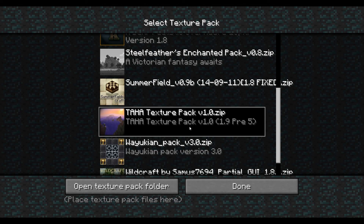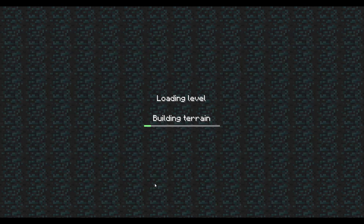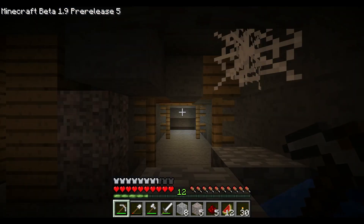Today we're going to be using the Taha Texture Pack version 1.0 for 1.9 pre-release number 5, which is the newest pre-release that just recently came out. So we're going to be loading this up, and last time we were down in the pits trying to find some obsidian so we can make a portal to the Nether.